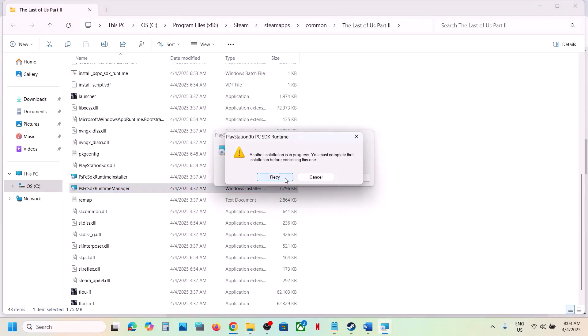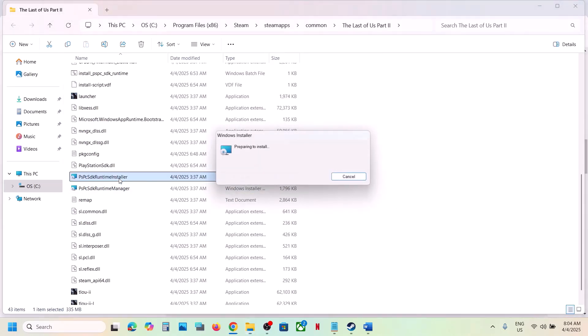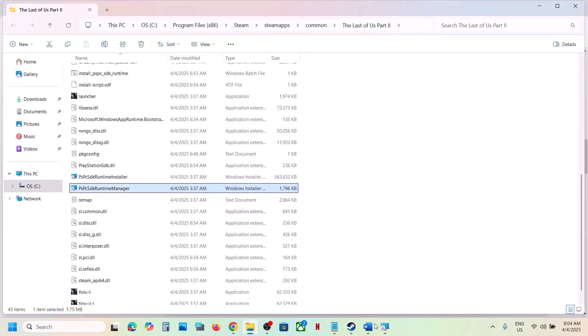Double-click the Runtime Manager. In my case the first one is already running, so install the others one at a time. Once each installation is complete, launch the game and check.